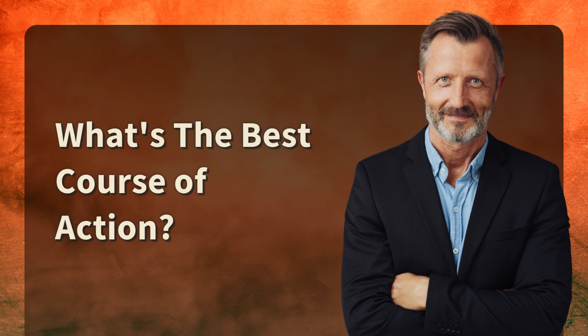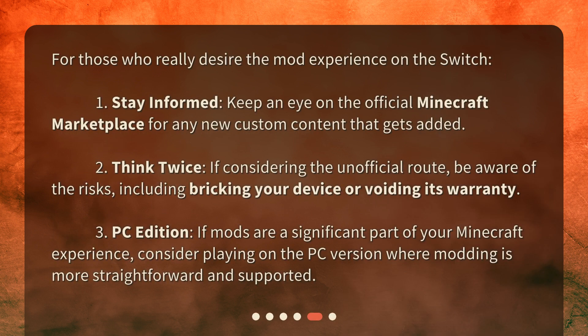What's the best course of action? For those who really desire the mod experience on the Switch: 1. Stay informed — keep an eye on the official Minecraft Marketplace for any new custom content that gets added. 2. Think twice — if considering the unofficial route, be aware of the risks, including bricking your device or voiding its warranty. 3. PC edition — if mods are a significant part of your Minecraft experience, consider playing on the PC version where modding is more straightforward and supported.